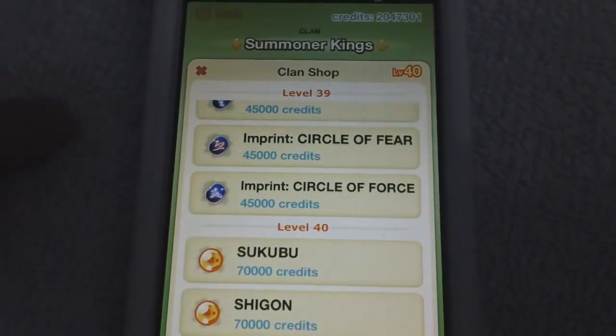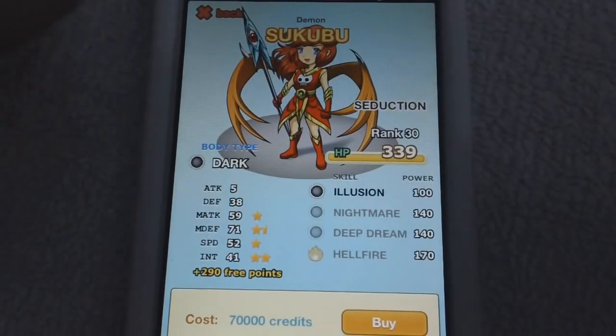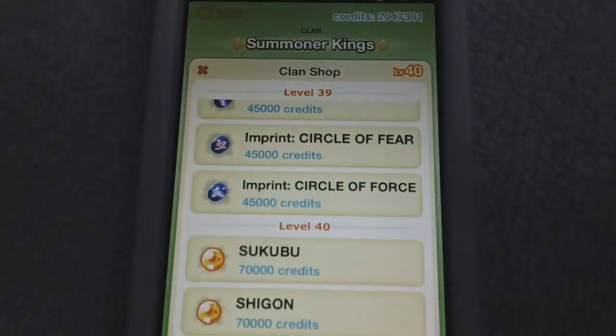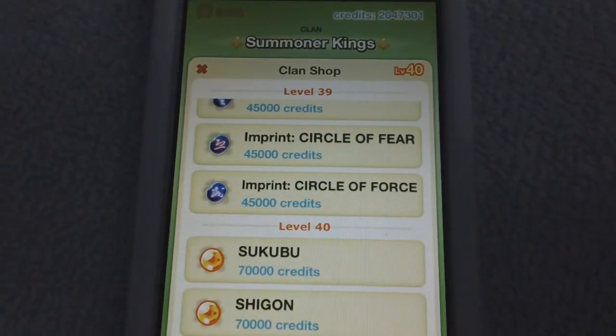That's it for Clan Shop Level 40. You've got Sakubu, a seductive demon, and then you've got Shigon.